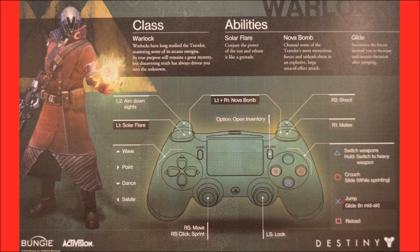Let's start with the Warlock's unique abilities. First up is the Solar Flare — its description reads: 'Conjure the power of the sun and release it like a grenade.' Next up, the Nova Bomb — its description reads: 'Channel some of the Traveler's most mysterious forces and unleash them in an explosive large area effects attack.' And then we have Glide — its description reads: 'Summons the forces around you to increase and sustain elevation after jumping.'